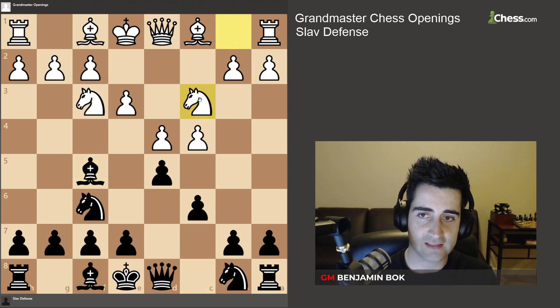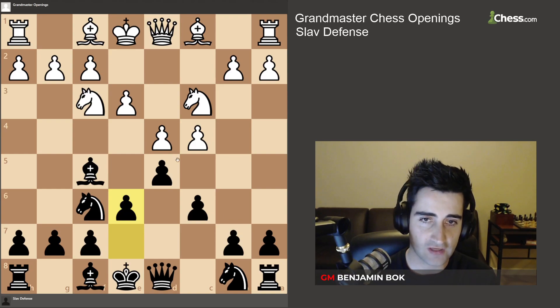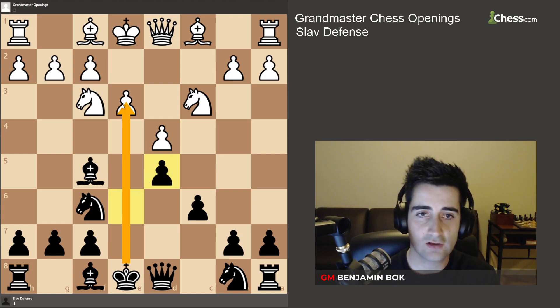Let's say white plays knight c3. You're going to play e6, and as soon as we have played e6, if white ever takes on d5, you're going to recapture with the e-pawn, because the half-open e-file will very often come in useful for black.